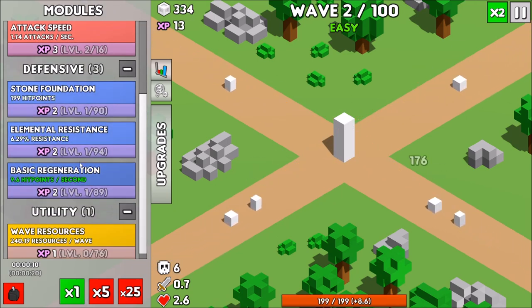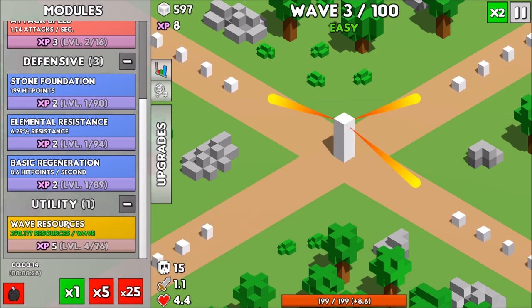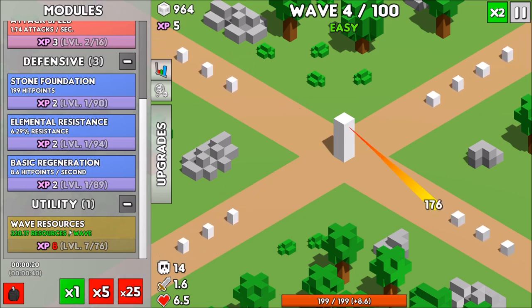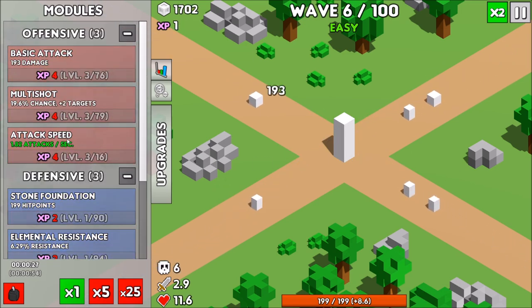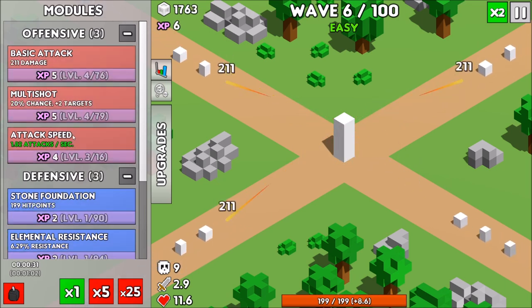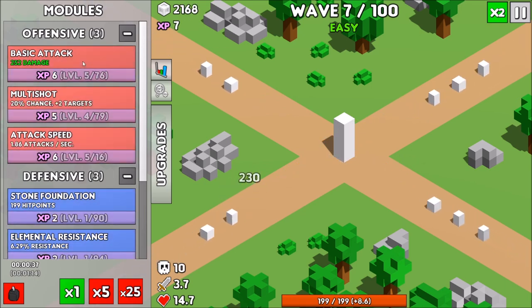On the left-hand side of the screen is the upgrade section. The modules you have equipped can be upgraded as you play that particular run. Once the enemies overwhelm you and you lose, you're going to take the resources that you earn, bring them back to your town, and upgrade it further. You may want to unlock new buildings, or take those modules your tower has equipped and upgrade them so the next run will be slightly easier, or sometimes you'll unlock new modules.